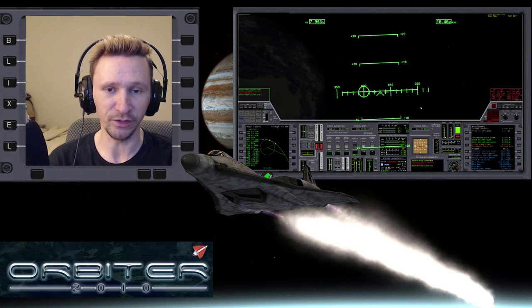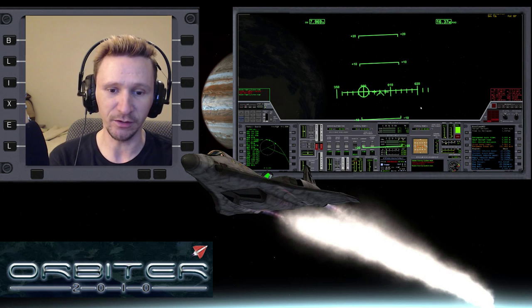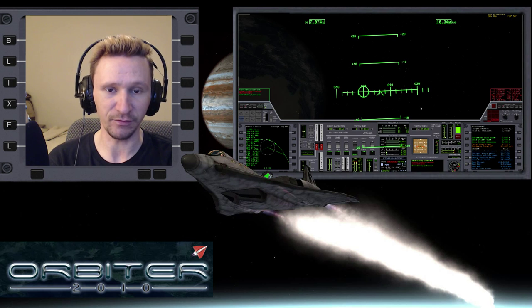You do need a little bit of fuel when you get to your destination. If you're going to the Moon or some other airless body, you actually need a lot of fuel left over when you get there, and that needs to be part of your fuel planning. But when you go to a body like Earth or Mars, you can pretty much arrive on an empty tank and just have a little bit of fuel left for RCS translation.